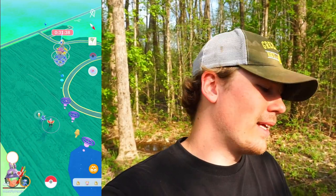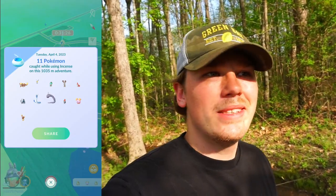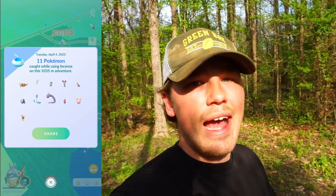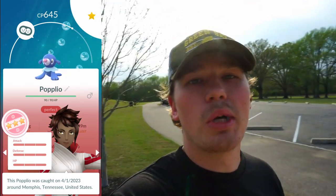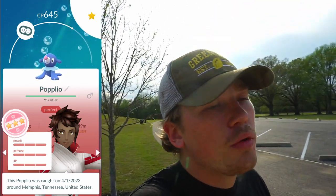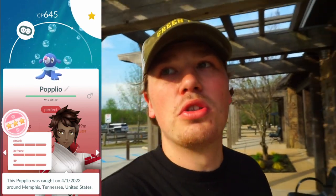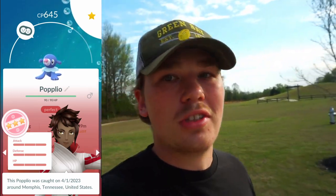During the hatch animation the daily incense finished — only thing good was the Dragonair, and it was a zero-star. Terrible incense: 11 Pokémon caught, nothing good besides Dragonair. One thing I want to flex: I hatched a 100 IV Popplio! Once this thing gets a Community Day — probably two or three years from now — it's going to be a monster in the Master League with its exclusive move, so I'm waiting to evolve it until then.